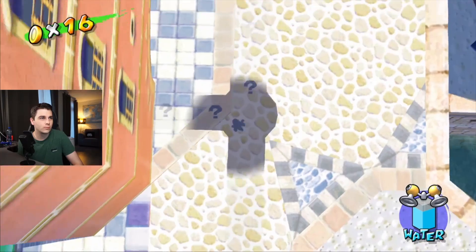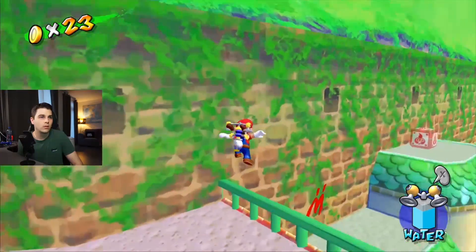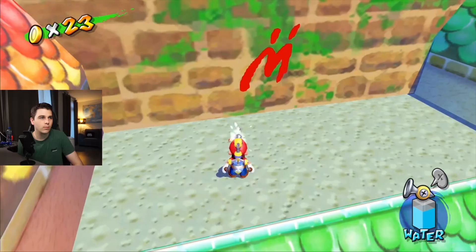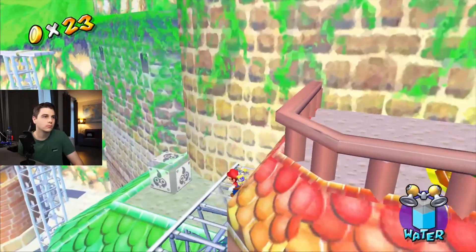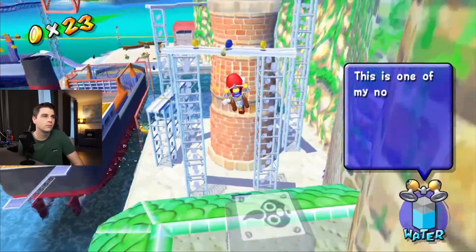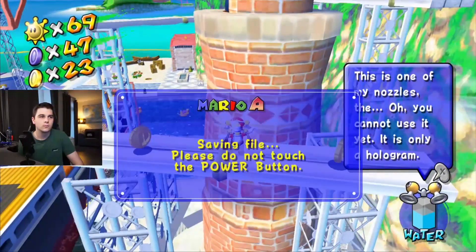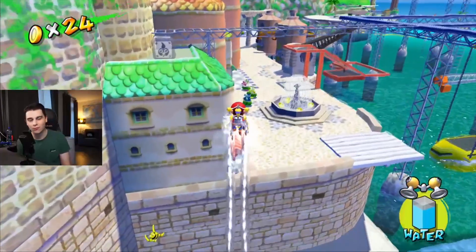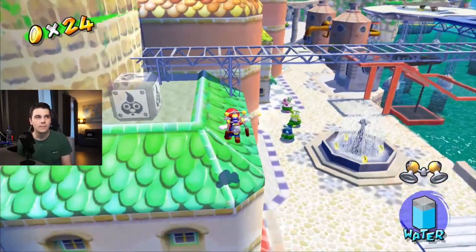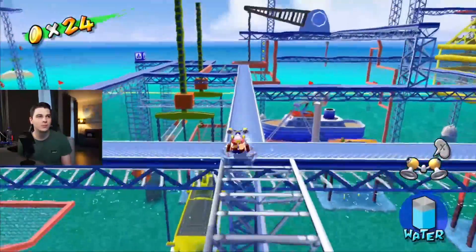Then we want to go up here. There's an M you want to spray — that's one. We should get the rocket nozzle next because you actually need it for at least one of the blue coins.